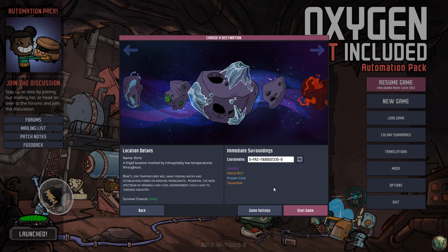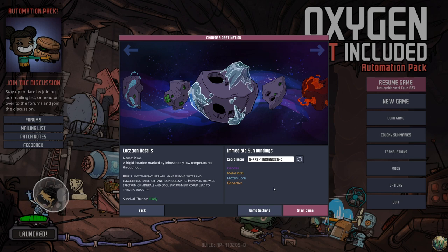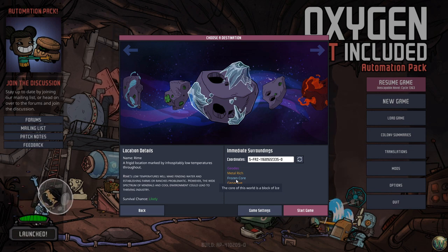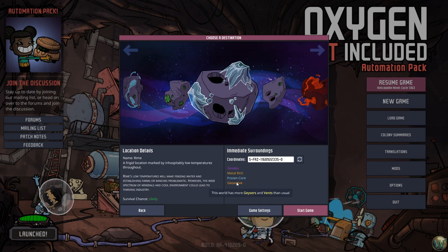I'm not going to be very cheaty and look at where everything is on the map, but I know the consistency of the number of geysers and the overall layout of Rime. It does have a frozen core — I considered not doing a frozen core, but since we're playing on a frozen planet, having a frozen core makes logical sense. I did geoactive, which means it has more geysers and vents than usual because I like geysers, vents, and volcanoes, including the metal volcanoes.